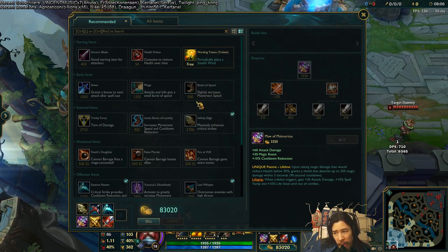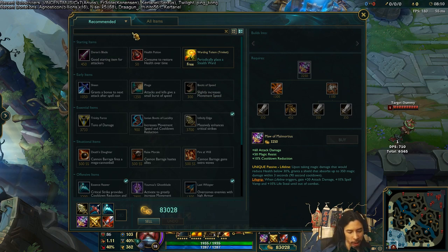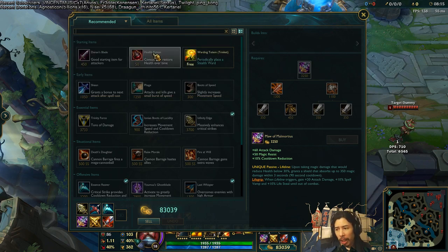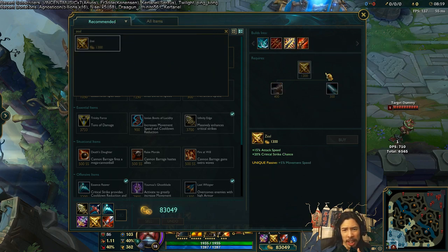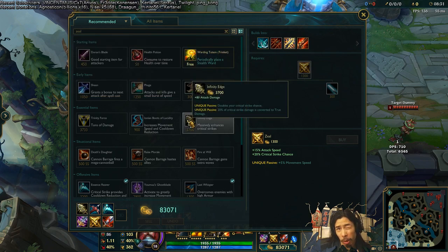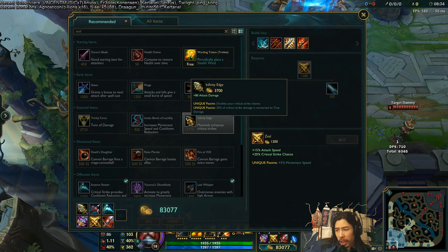Cloak of Agility has been straight-up removed from the game — it doesn't even show up in the shop anymore. Zeal costs have gone up — anything that builds from it has gone up anywhere between 100 to 200 gold. Bloodthirster is now 200 gold cheaper, going from 3,700 down to 3,500. Blade of the Ruined King has also gone down from 3,400 to 3,200.